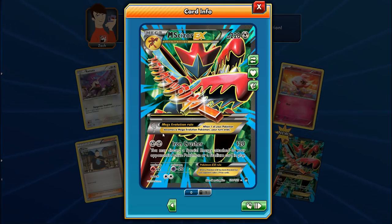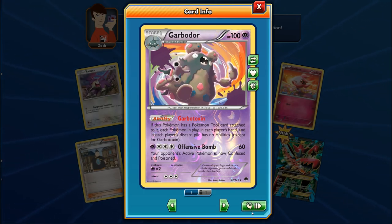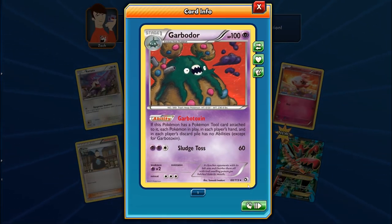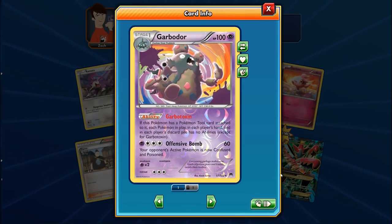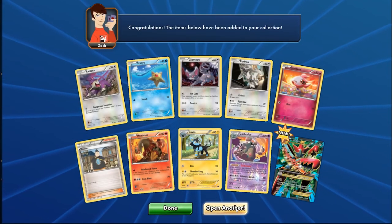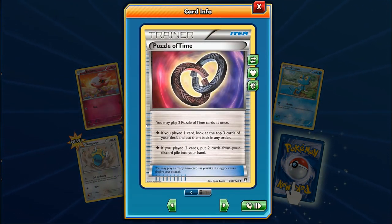Iron Crusher can two-hit KO most or all Megas — the only thing close is Wailord EX at 250 HP. Iron Crusher also discards a special energy attached to the opponent's Pokemon or a stadium card. Garbodor also reappears — this version has Sludge Toss instead of Offensive Bomb, so it's not a pure reprint. In Expanded you can use either the old or new Garbodor. And we finally got a Puzzle of Time — I only have one, definitely could use more.